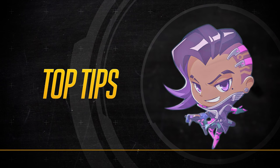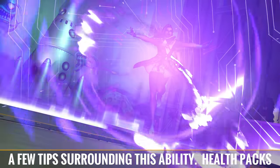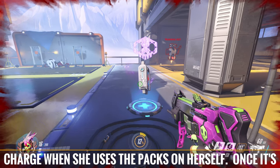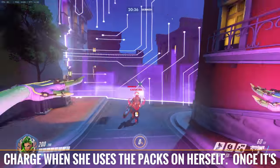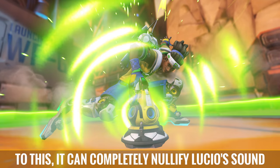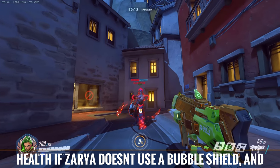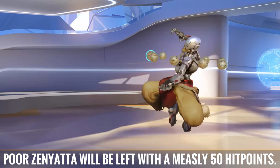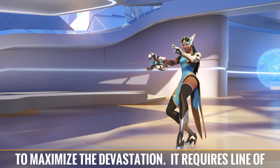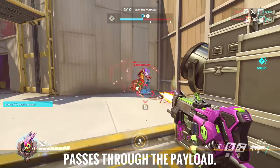"Mess with the best and die like the rest." Sombra's ultimate can be devastating, and here are a few tips surrounding this ability. Health packs that are hacked can actually accelerate her EMP charge when she uses the packs on herself. Once it's ready, it can nuke all rechargeable shields. Due to this, it can completely nullify Lucio's sound barrier. Zarya and Symmetra will lose half of their health if Zarya doesn't use a bubble shield, and poor Zenyatta will be left with a measly 50 hit points. Prioritize these targets with the rest of your team to maximize the devastation. It requires line of sight, much like D.Va's ultimate, but it passes through the payload.